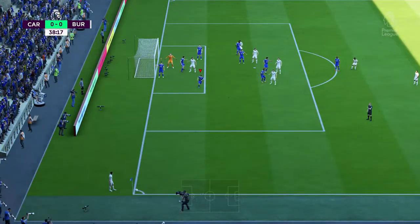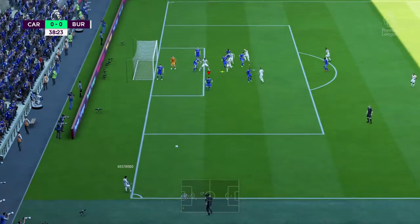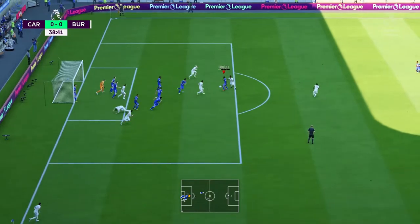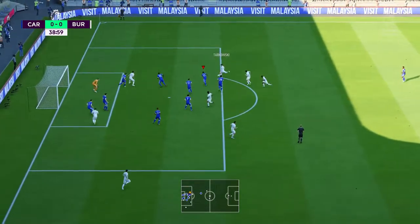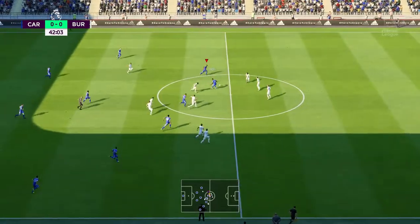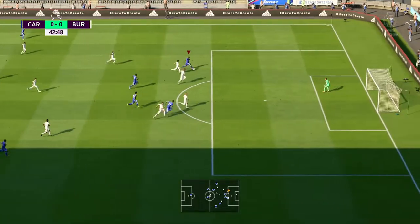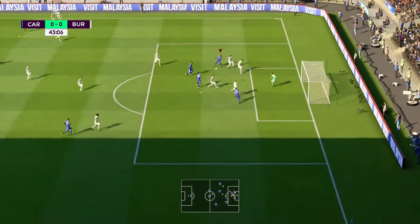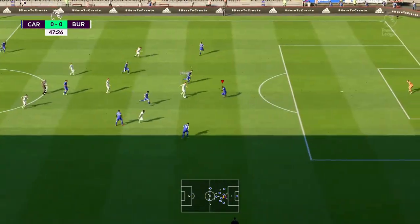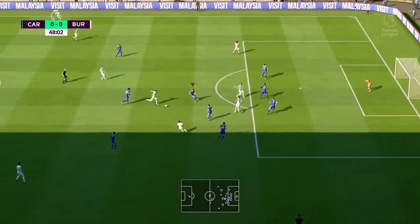Lennon whips the ball in — dangerous back post cross there. The right back Patterson had to clear it out, otherwise that winger would most likely have got a chance on goal. Poor delivery from the corner, we couldn't get the ball out with Hoyle — it just bounces everywhere. But Morrison, the center back, clears the ball out and we move into a counter attack with Hoyle down the line.